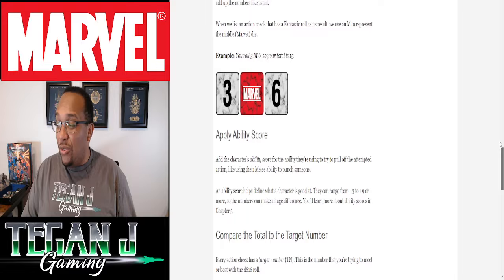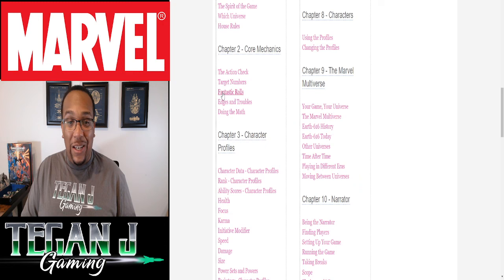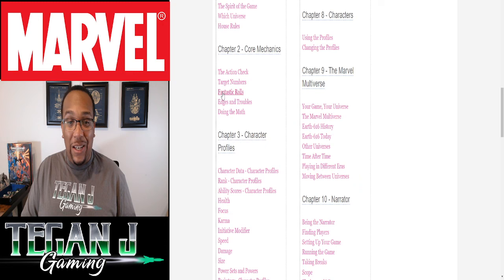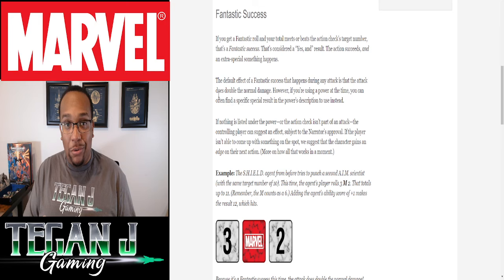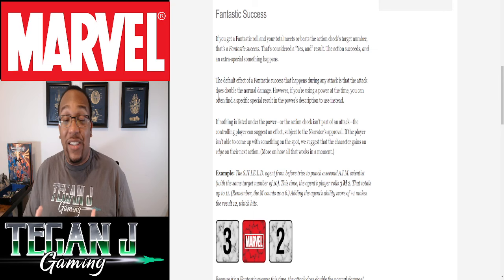A fantastic success happens when you beat the target number and your Marvel die lands on a 1 or the Marvel label. That means you get something above and beyond what you wanted. For attacks and a lot of powers, there's usually a special condition that applies — like Nightcrawler's flying double kick knocking them prone, sometimes double damage, or even triple damage on something like a fastball attack. Powers outside of combat also have abilities that trigger on a fantastic success.